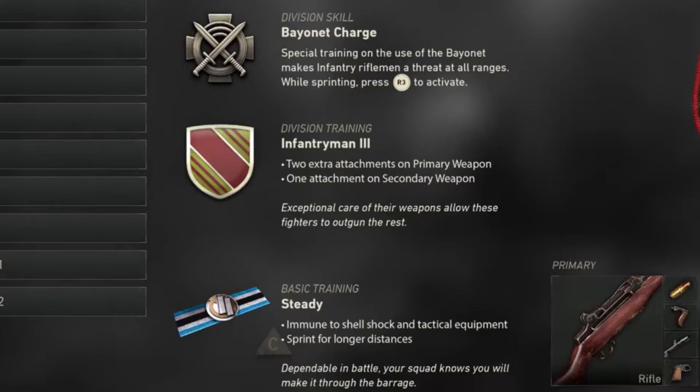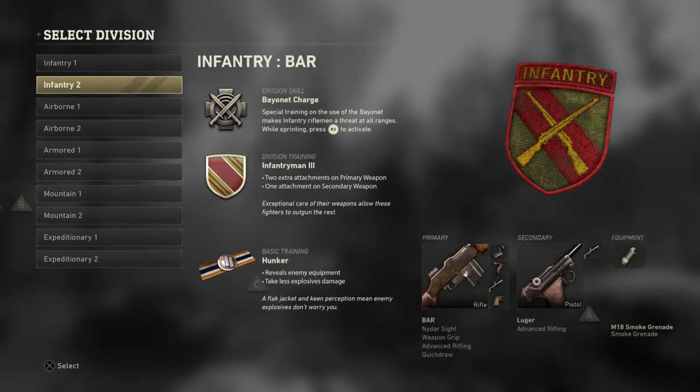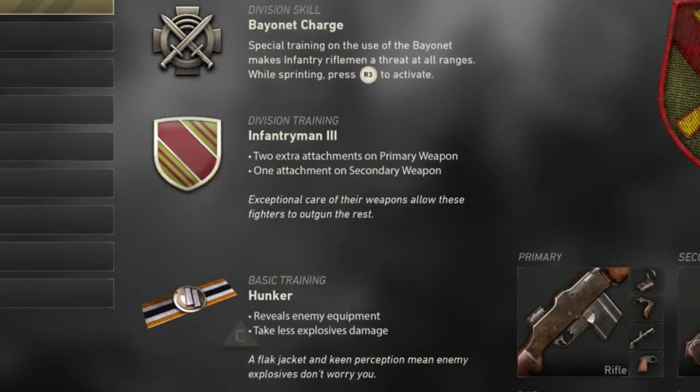The basic training is 'steady' — immune to shell shocks and tactical equipment, and sprint for longer distances. Moving to infantry two, the division skill and division training stay exactly the same, but the basic training changes. We see 'hunker' which reveals enemy equipment, and the second one: take less explosive damage.